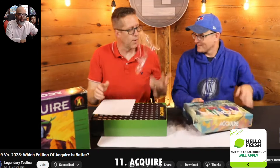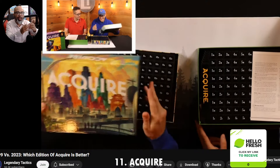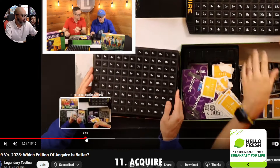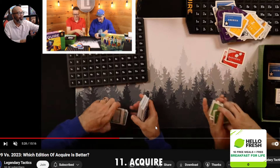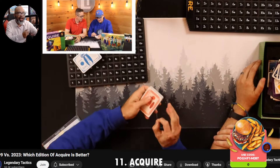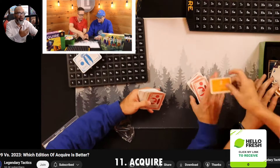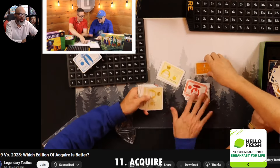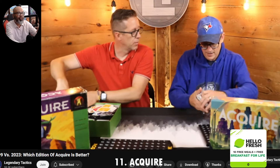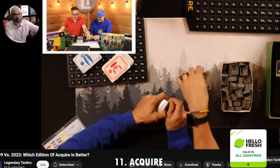Acquire is basically tile placement. You grab tiles and place them on the board, and as they line up, you're creating little hotel chains. Eventually you merge them — you're acquiring the other hotel chains. They also have stocks, so you're buying shares in these companies. As you merge them, you sell your shares at the best price. It's the typical buy low, sell high. It's a masterpiece — this is Sid Sackson's probably greatest game, along with Can't Stop.